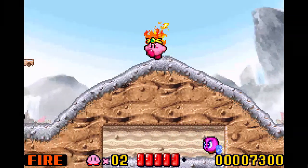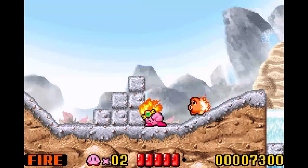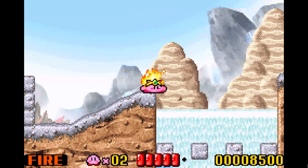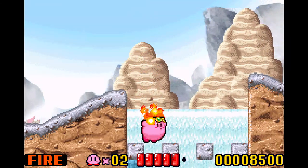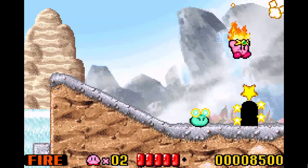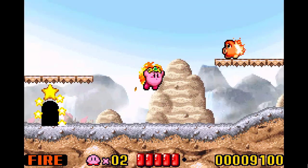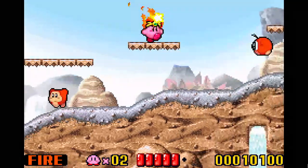There are always these little areas that catch your attention — you realize there might be a secret. Kirby can also fly. He seems a bit overpowered, but I guess that's okay. They throw enough stuff at you that it kind of balances out.